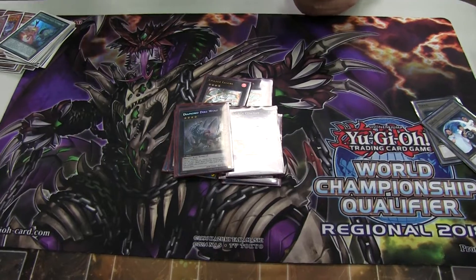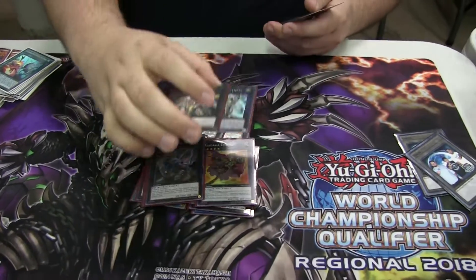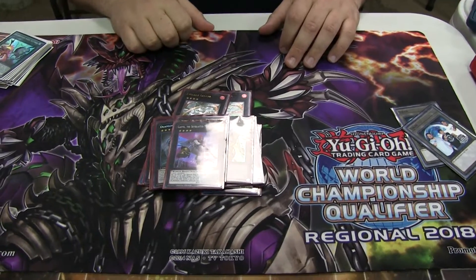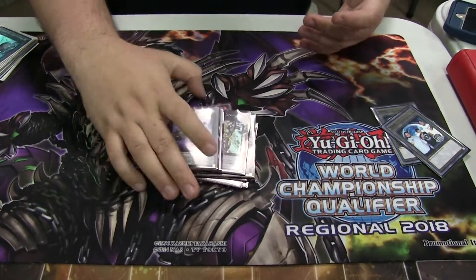Diamond Dyer if you ever need to get rid of one back row. The Utopia package, and one Castel. That's it for the deck profile.